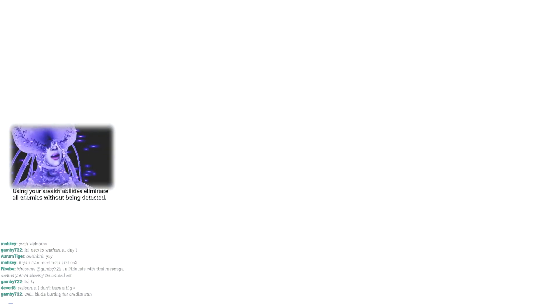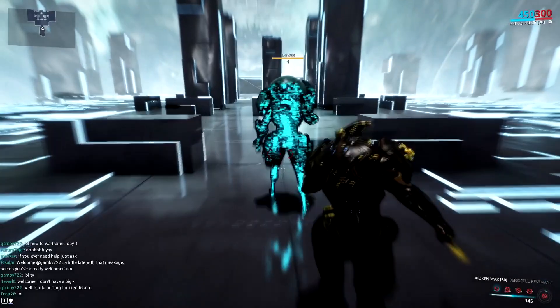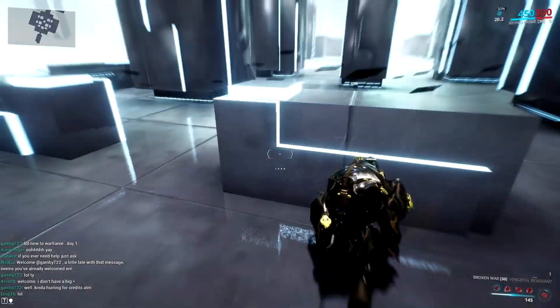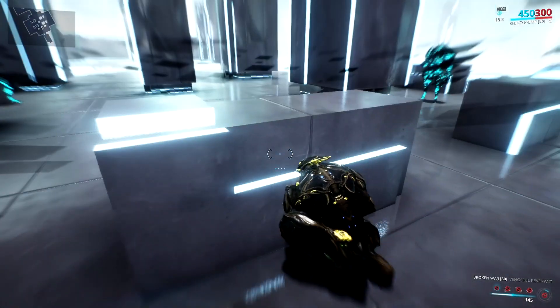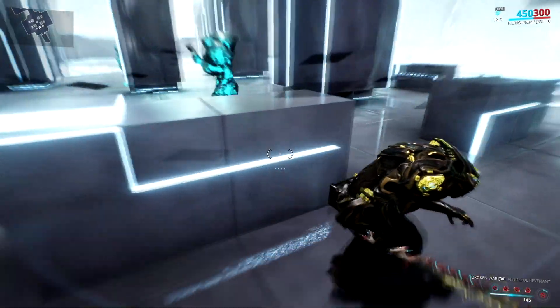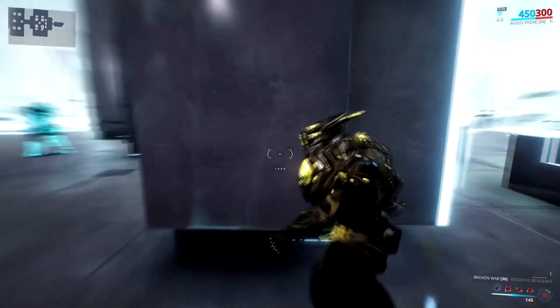First off, I'm going to recommend that you use a fast-hitting weapon. I use the Broken War, which has a really fast attack. The first guy is really simple — you just run up and hit him in the back. If you're quick, you can run to the left and kill him over there, then run to the right. Personally, I like to take it slow, so I wait for this guy to come around, sneak up behind him, and give him a nice little smack.